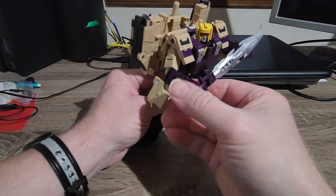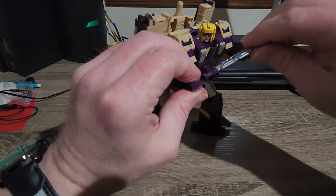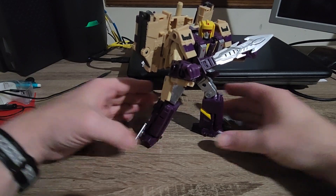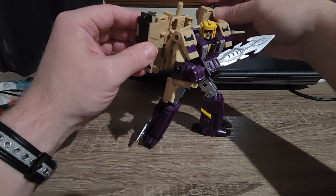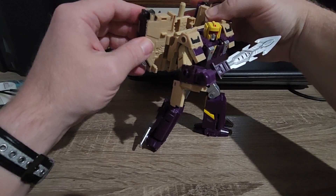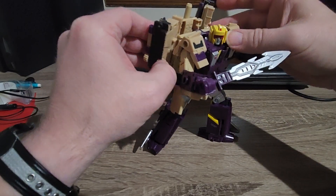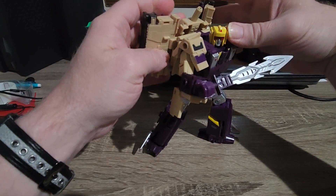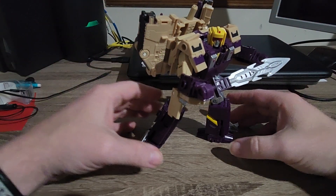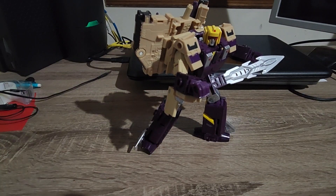With Blitzwing here, you can put him in really cool poses. The sword is backwards, so let's fix that. Make sure he's balanced. You can do it like this — give it a little more wing action, or you can have it a little more covered, or just straight. I like having this sticking up because it reminds me of my old G1 figure that I still have somewhere, but he's really loose.